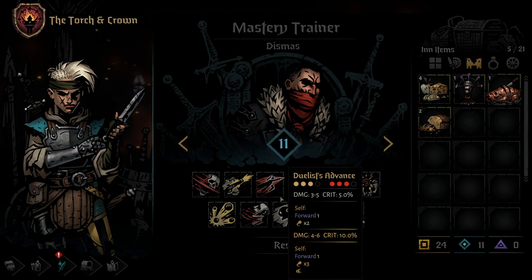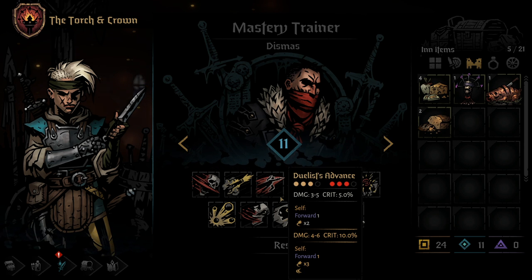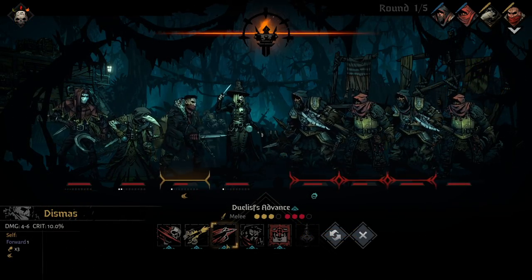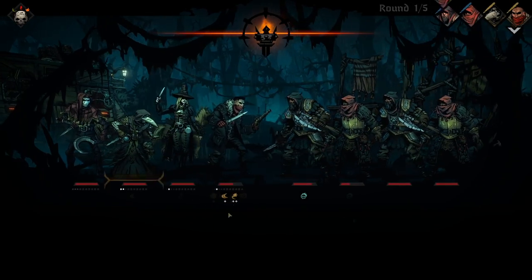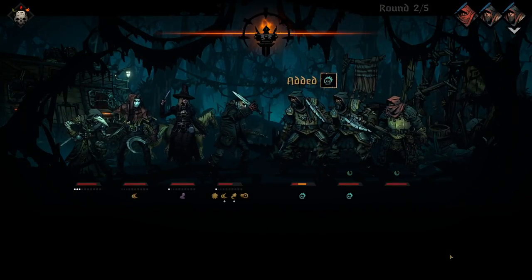The third skill of the Highwayman is Duelist Advanced. Duelist Advanced is a melee skill that can be used from any of the back three positions, hitting an enemy in any of the front three positions. Although this skill's damage and crit chance are relatively low, it does send the Highwayman forward a position and leaves him with two Riposte tokens. Upgrading Duelist Advanced will increase its damage and crit chance, cause it to award three Riposte tokens instead of two, and give the Highwayman a Dodge token, causing the next attack against him to have a 50% chance to miss.